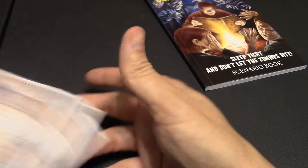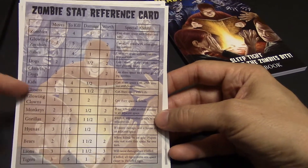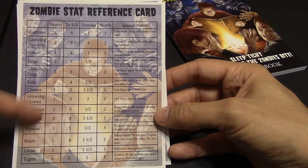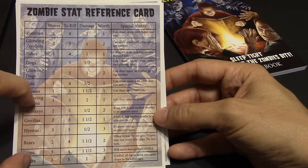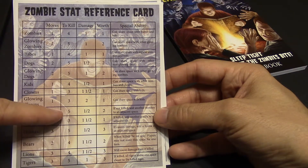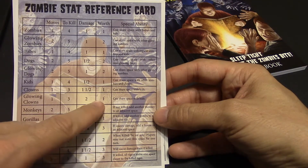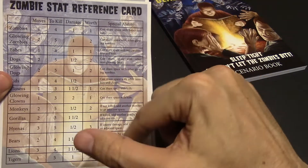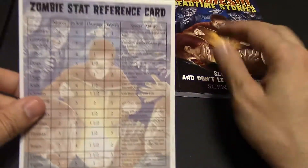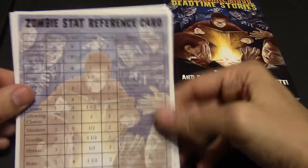Other things the game gives you: this little zombie stat reference card. It tells you how many spaces each zombie type can move — tigers and lions move up to three spaces, bears move two, hyenas as well. A lot of the animals move faster. They give different denotations for how to kill them — monkeys are really hard to kill — what damage they deal, how many points they're worth, and any special abilities they have. If you want to make things harder in any regular game or during the campaign, add the zombie stat reference card.